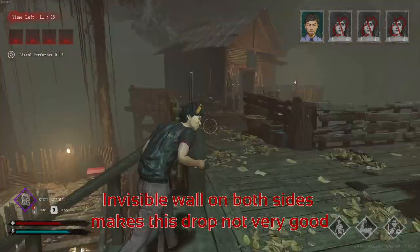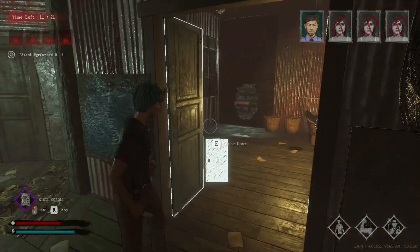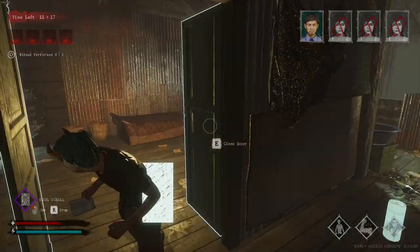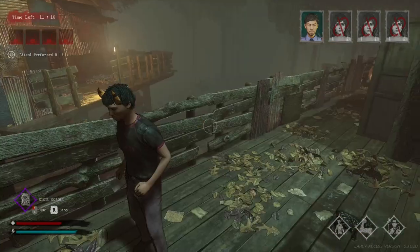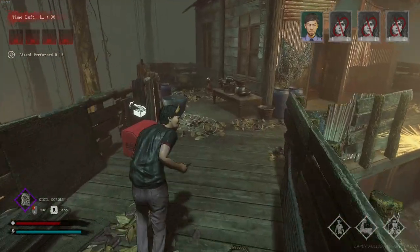But then again, you have an entire section here which hides your line of sight: locker, wall, door, another door, under the hole, under the locker, under the door, under the hole. There are tons of things you can use to waste your specter's time here.